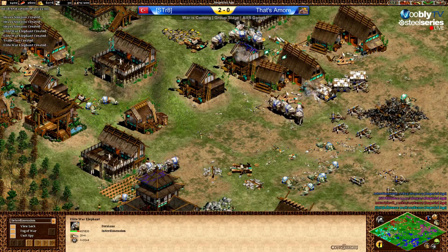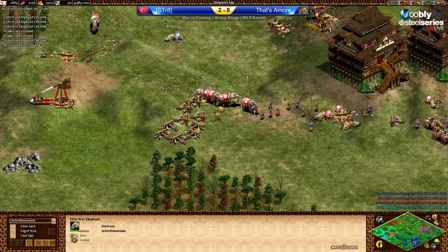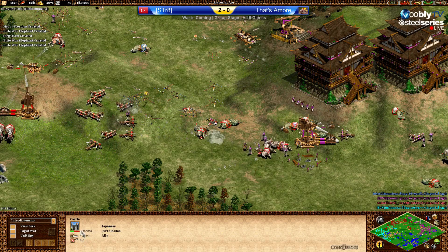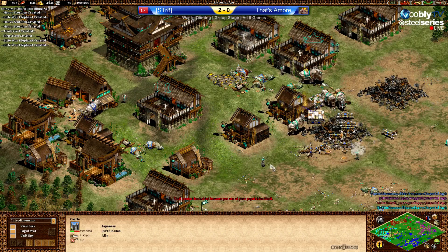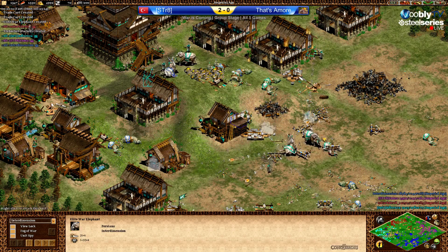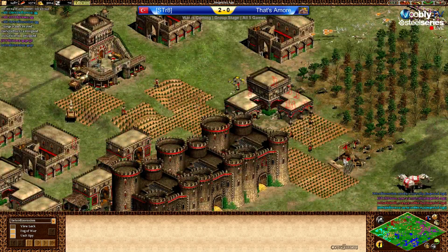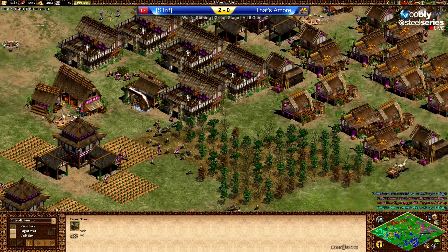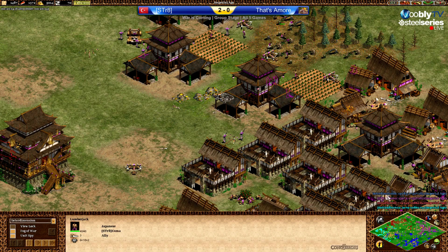Here comes another push from Blue: siege rams, heavy scorpions, and war elephants — we've seen that before. Dark Devil only has one trebuchet; it's going to take forever to destroy a castle on a hill with all upgrades. Still converting a lot of elephants. And GG has been called. The trade was impossible at the end. Blue was all over Influenza. And I gotta give credit to Purple as well — he was defending so well against Persians with Japanese. Strong play from both Interdimension and Xuma.